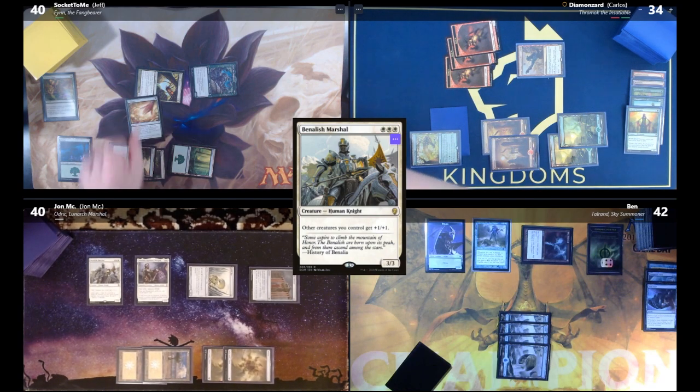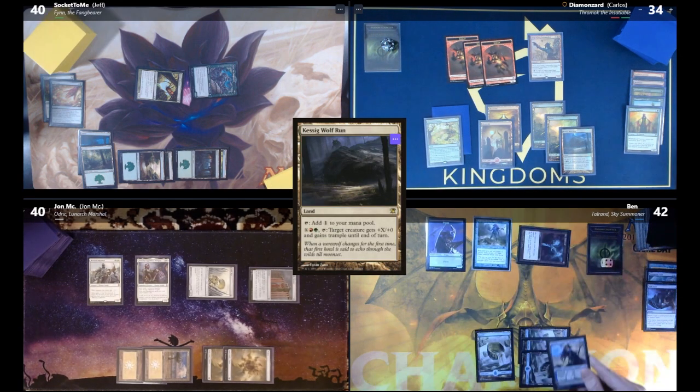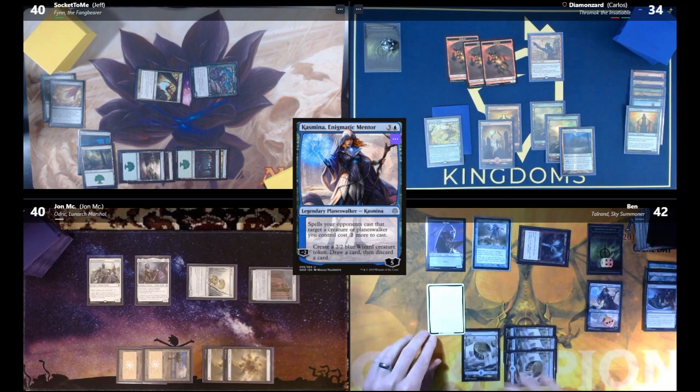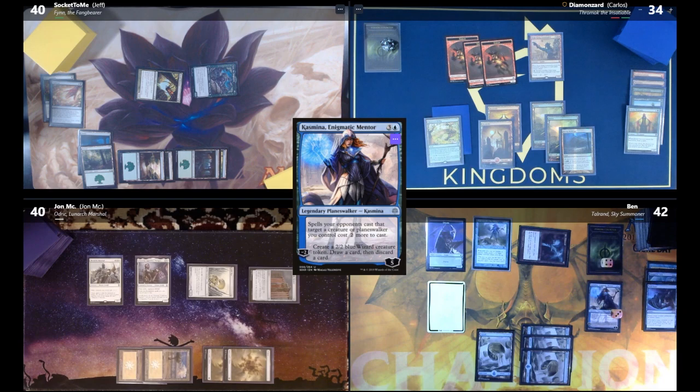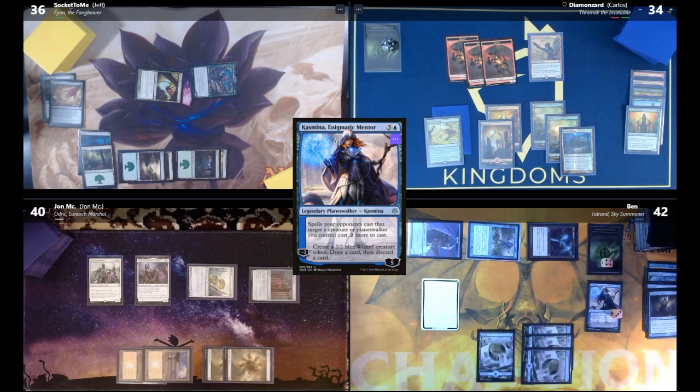Carlos plays Cultivate, draws a card, and fetches Kessig Wolf Run. Ben casts Kasmina for minus two, creating a 2/2 blue wizard token, then draws and discards Wind Reader Sphinx. Ben swings at Ben (Carlos) for four and ends his turn.